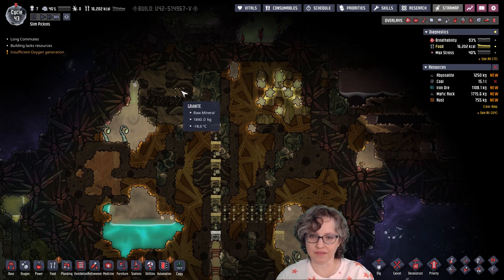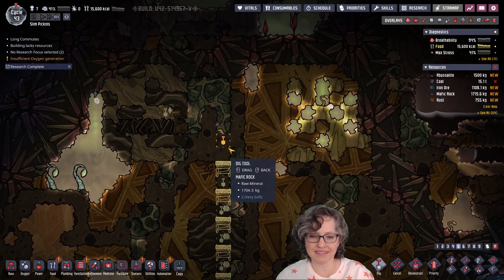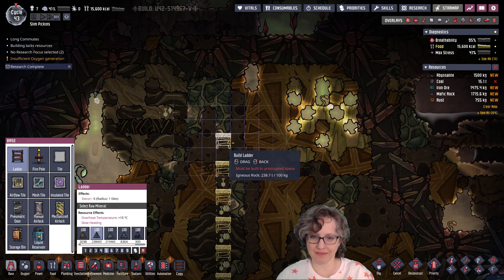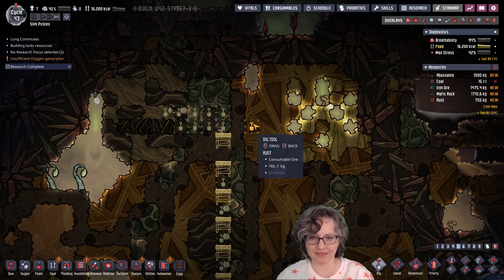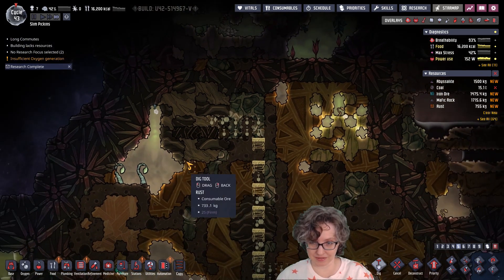And look what else we found — a pretty little... whatchamacallit? You know what it's called — I don't have to think, you guys can think for yourselves. So we'll dig over and see what that is, and here's a potential path to this.